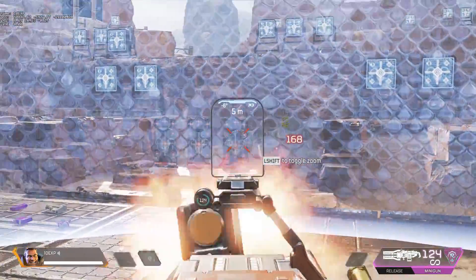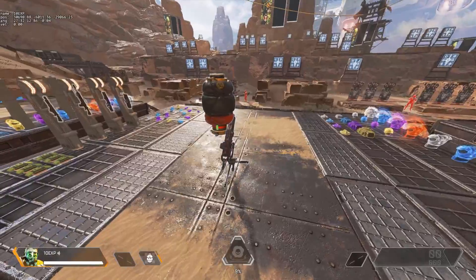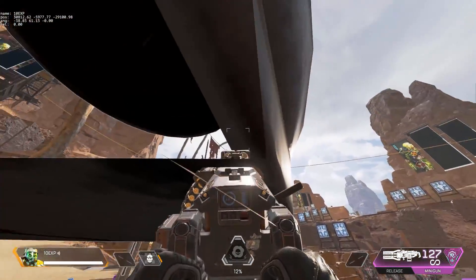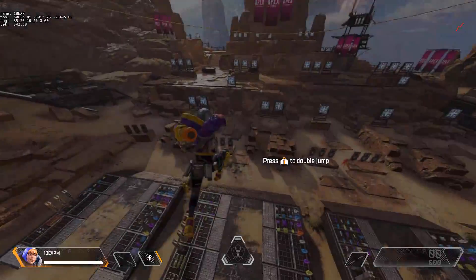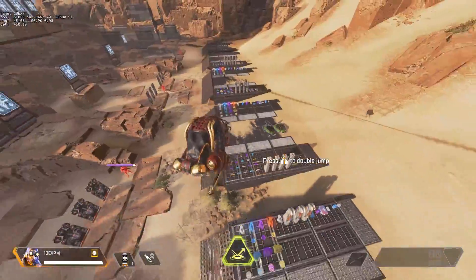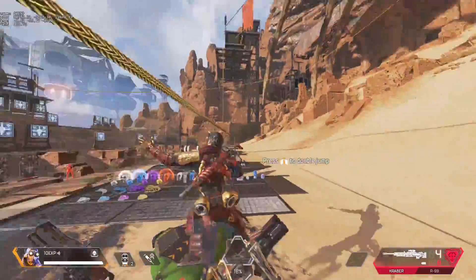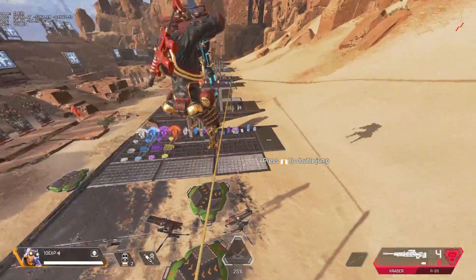It seems with every season of Apex Legends we get the content and then we get the bugs. Sometimes we get terrible bugs, sometimes we get hilarious ones, and this season I'd say we have a bunch of hilarious bugs and I'm going to show you them all in this video. There's so much stuff to go through — some of them are kind of game breaking and literally server breaking in some cases — but I'm only going to show the ones that are kind of for fun here. Let's jump into it.